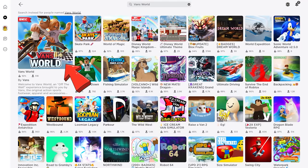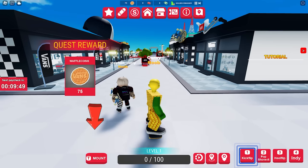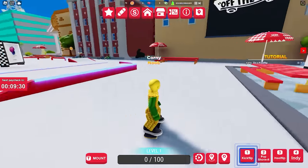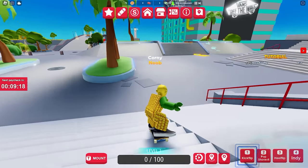For the next item, search and join this game called Fans World. First, wear the skateboard by clicking this button — this will make our movement faster in this game. Now let's go and skate to the beach. The free item that we're looking for can be found there.